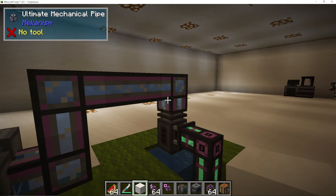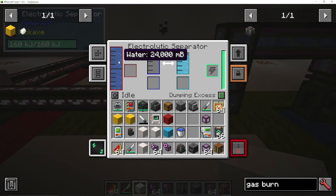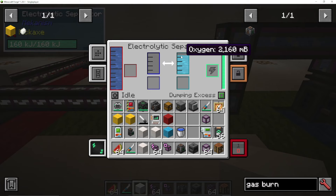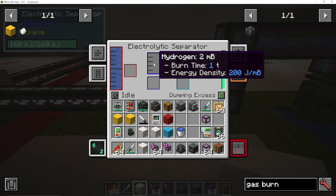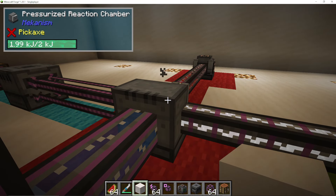We're using an electric pump, pumping out through mechanical pipes into an electrolytic separator. That is going to separate the water into hydrogen and oxygen. On the oxygen side, make sure to dump this — we don't want it to fill up as it will stop our processing. We can leave the hydrogen alone; that's going to be pulled out with a pressurized pipe into our pressurized reaction chamber.